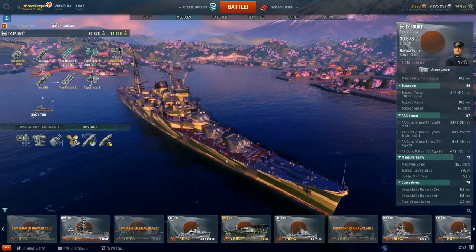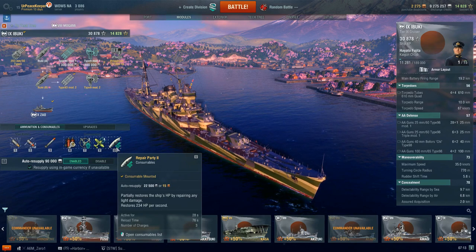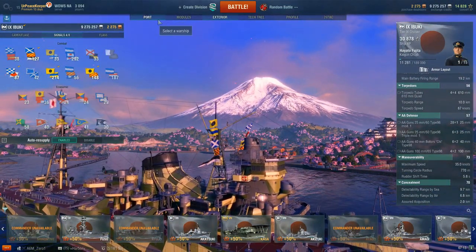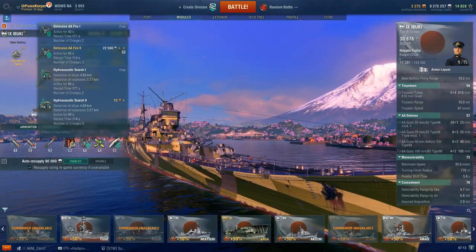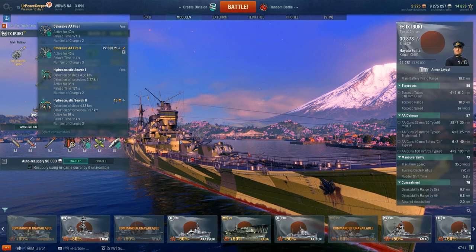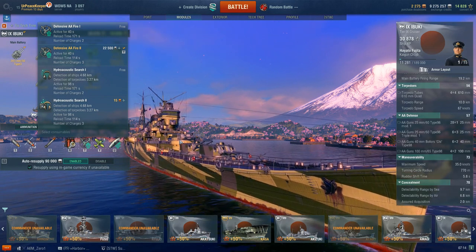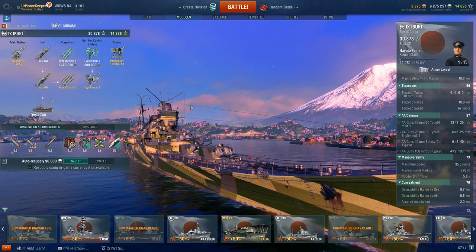So that covers the ship and its upgrades. In terms of consumables, we do get that heal — definitely remember to throw on the India Delta flags for the 20% increase in what can be repaired. We also have the choice between Defensive Fire and Hydro. Of the two, it's hit or miss depending on when you play. If you're playing during main hours and see a lot of Tier VIII carriers, Defensive Fire could be useful. Otherwise, Hydro Acoustic Search is the one I would choose.